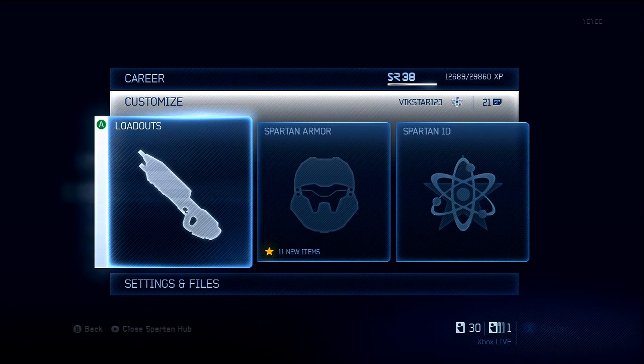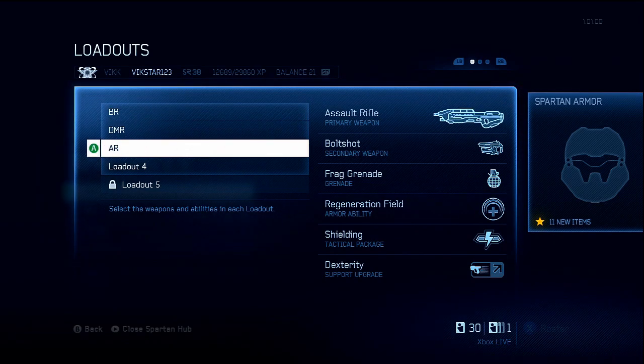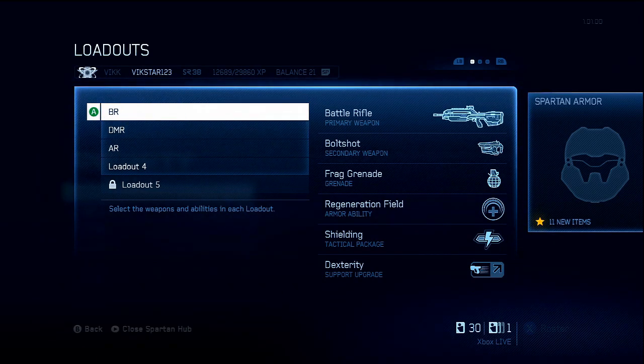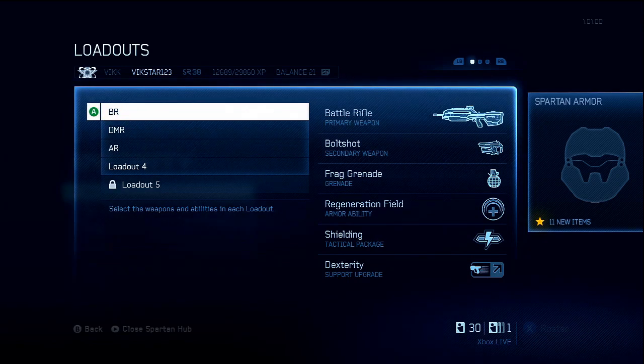Hey, what's going on guys? It's me, VicStan23, and I'm going to be sharing with you what my loadouts are and what I think to be the best loadouts. So let's get straight into this. The first thing you'll notice is that the three loadouts I use are actually all the same loadout — I just changed the primary weapon. I use the battle rifle at close range, the DMR at long ranges, and occasionally if it's really close quarters and I want to be rushing, I may use the AR, but I tend not to.